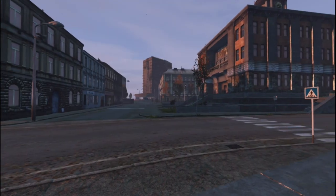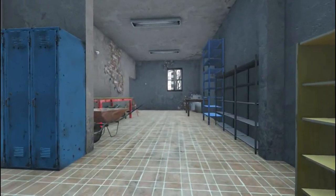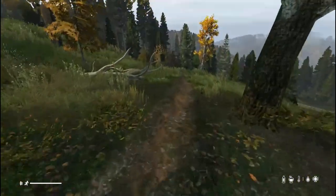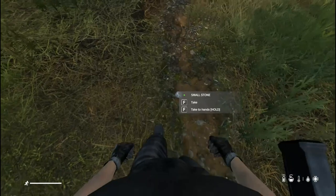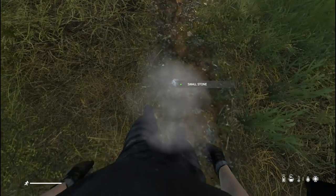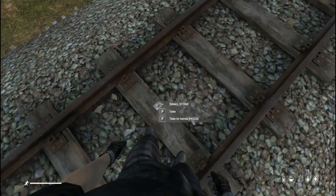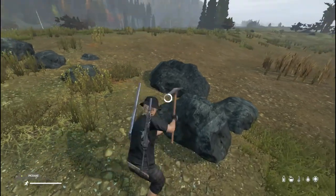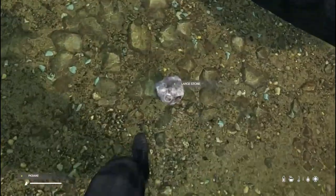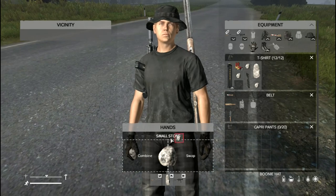First off, we'll craft a knife. They have several life-saving uses, so it's always wise to carry one with you. It's one of the first items you should craft if you can't find one lying around. You'll need two small stones in order to craft a stone knife. You can find small stones along train tracks, trail paths and dirt roads. If you have found a pickaxe, you can mine rocks to get large stones and further mine the large stones to get small stones. Combine the two small stones to craft a stone knife.